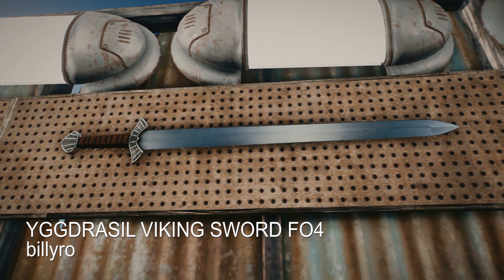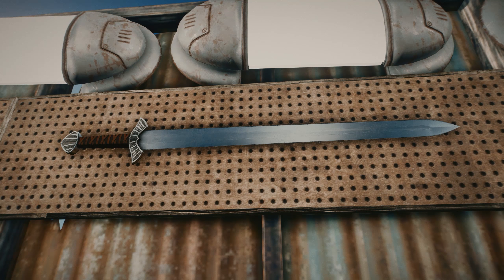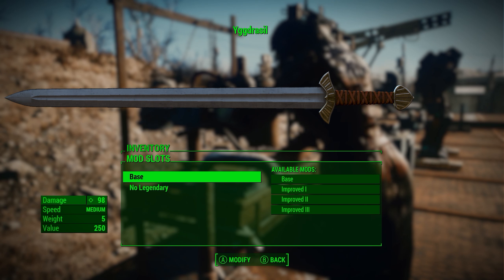The Yggdrasil Viking Sword FO4 by Billy Rowe. This is a set of two swords, a one-hand and a two-hand version, and I just think that this sword looks very clean and very nice. I love the handle and the guard, and the blade is very thin, and it just looks so great.